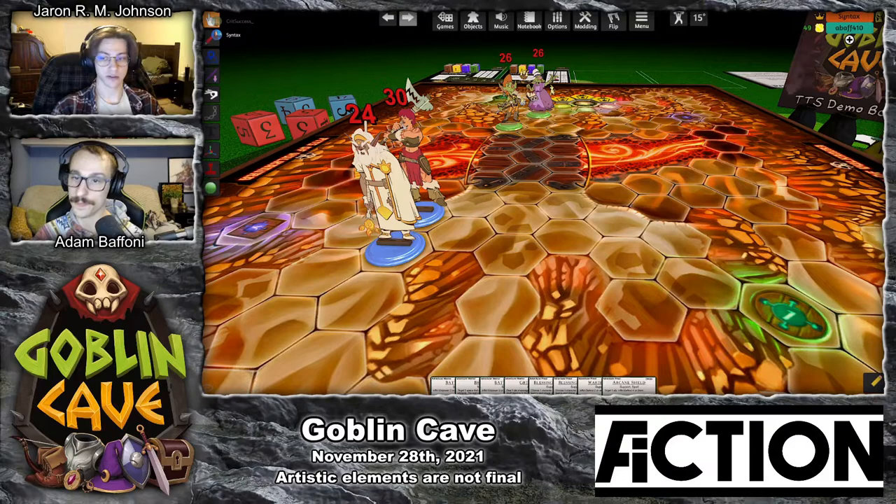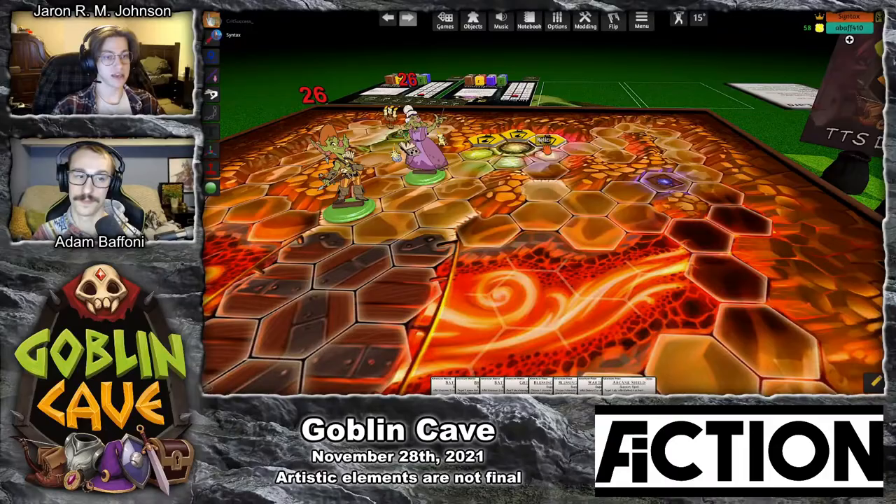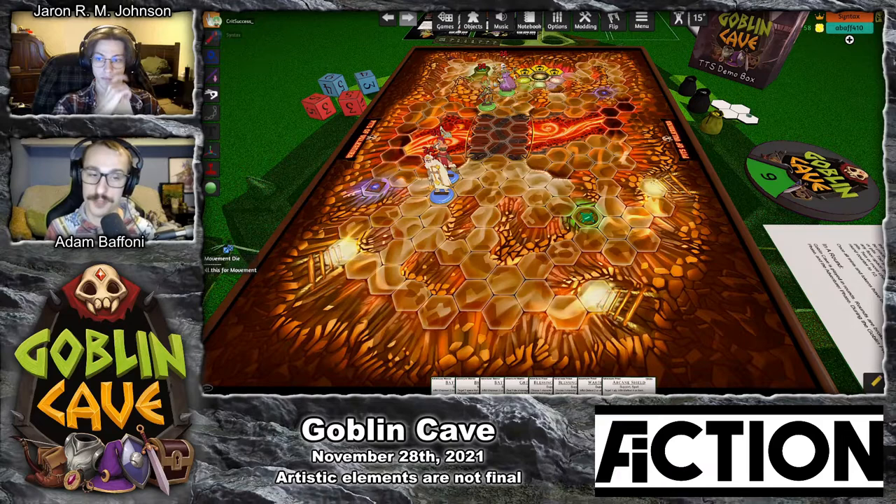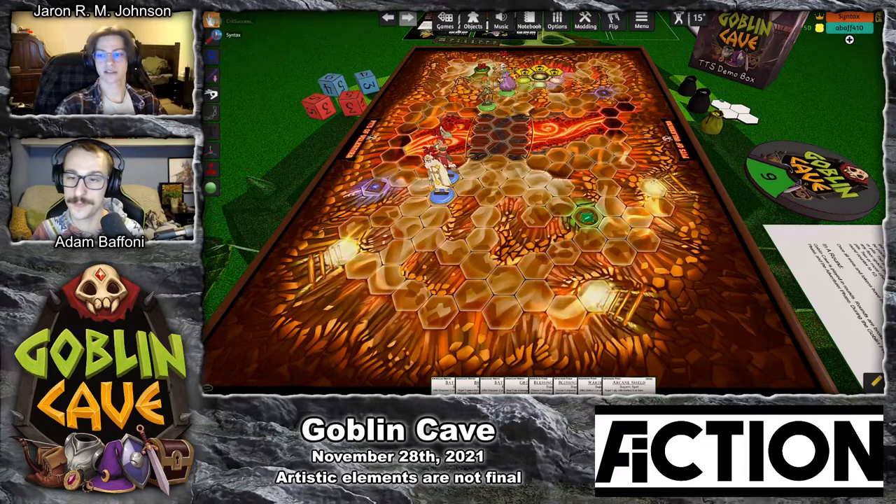As the adventurers, I'm sneaking into the goblin cave to try and steal these relics, and Adam, playing the goblins, will be trying to do everything he can to stop me. I sure will. Here I've placed Fina within range of the adventurers so that she can reach them with her attacks when she needs to, and Lyra I've placed just out of the way of danger but close enough to support with the right spell when the time comes. My plan is to try and get in there as fast as possible and hit as hard as I can, so I've placed my characters as far forward and towards the center of the map as I can.